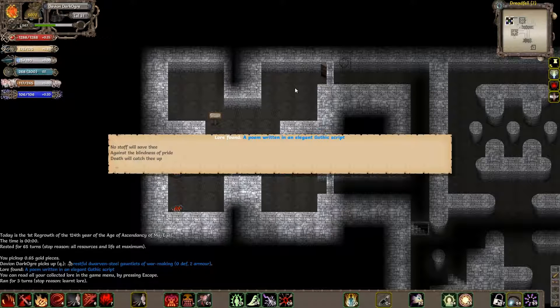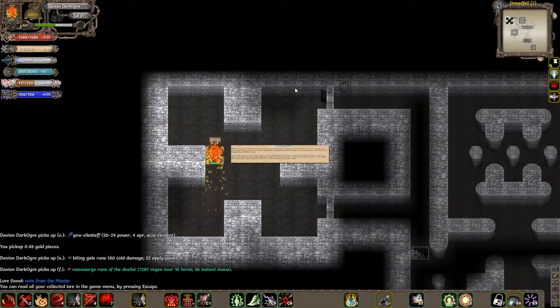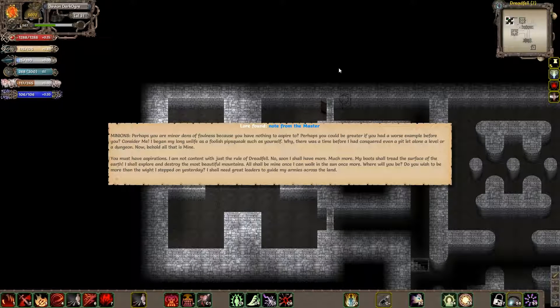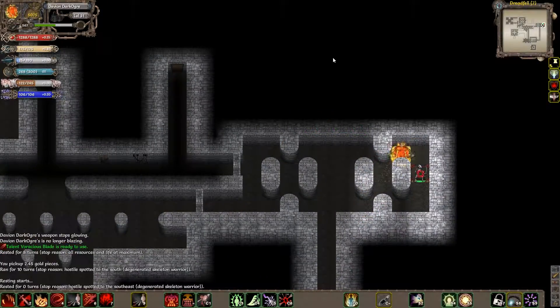A poem written in an elegant Gothic script: 'No staff will save thee against the blindness of pride. Death will catch thee up.' And a note from the Master: 'Perhaps your admired dens have found this because you did nothing to aspire to. Perhaps you could be great if you have worse examples for you. Consider me — I began my long life as a foolish pipsqueak such as yourself. There was a time before I conquered even a pit, let alone a level or a dungeon. Now behold, all that is mine. You must have aspirations — I am not content with just the rule of Dreadfall. Soon I shall be much more. My boots shall tread the surface of the earth. I shall explore and destroy the most beautiful mountains. And all shall be mine once I can walk into the sun once more. I shall need great leaders to guide my armies across the land. Yes, fierce aspirations the undead have.'